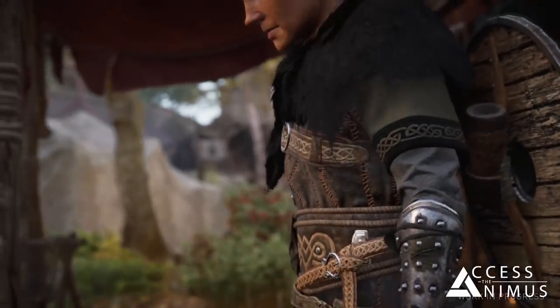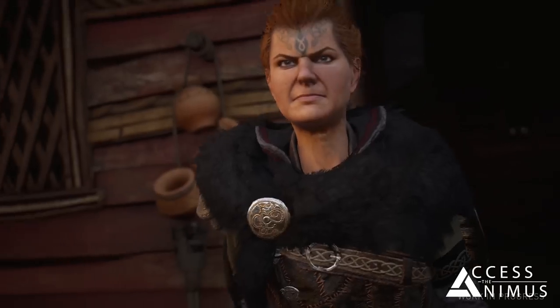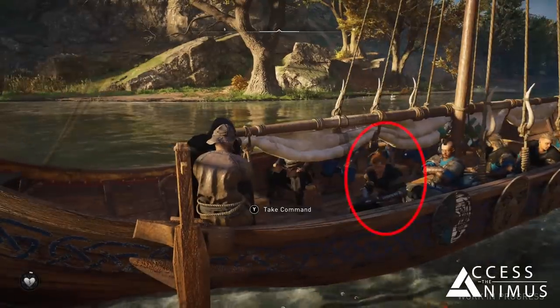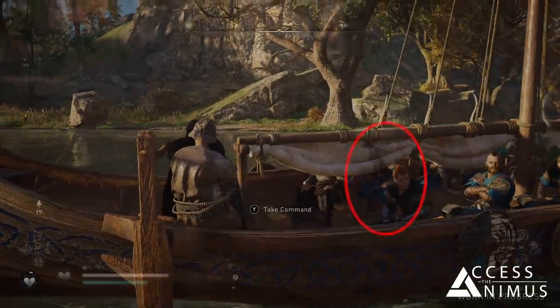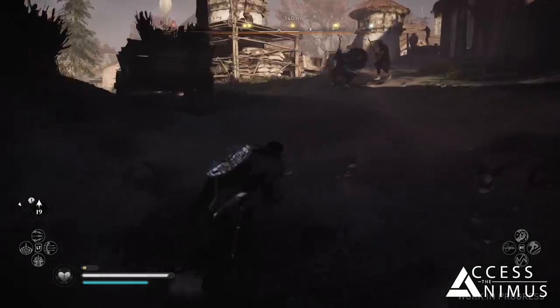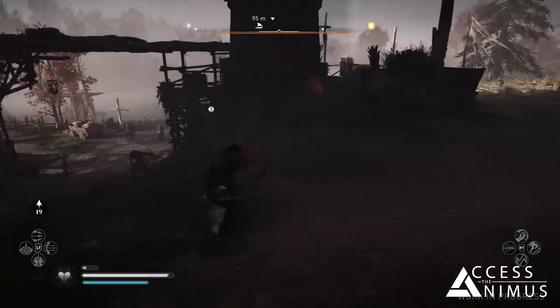After you confirm your Jomsviking, there will be a little cutscene featuring them walking out of the barracks. If you want to upgrade or change their gear again, you can talk to Idis and she will allow you to do that. After customizing your Viking, you'll be able to find them on your longship and even while going on a raid, as your lieutenant will fight with the other members of your crew but will be recognizable by the customization that you have chosen.